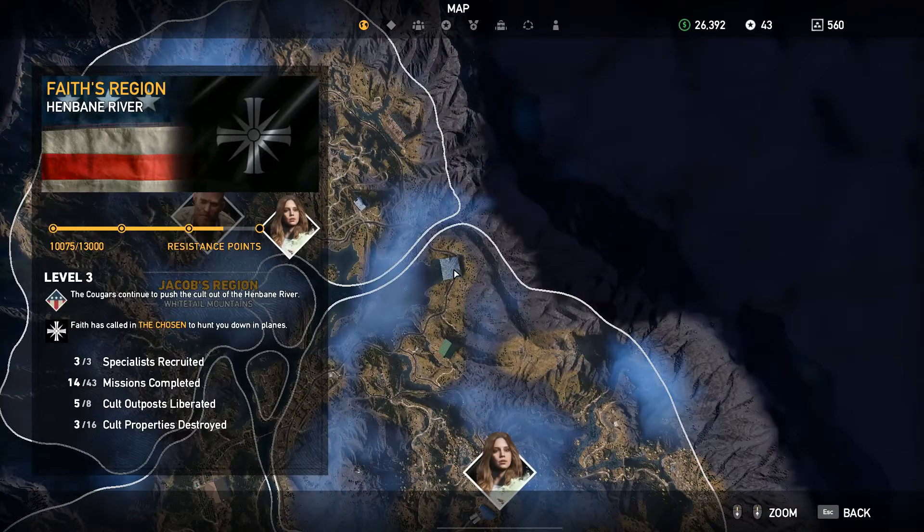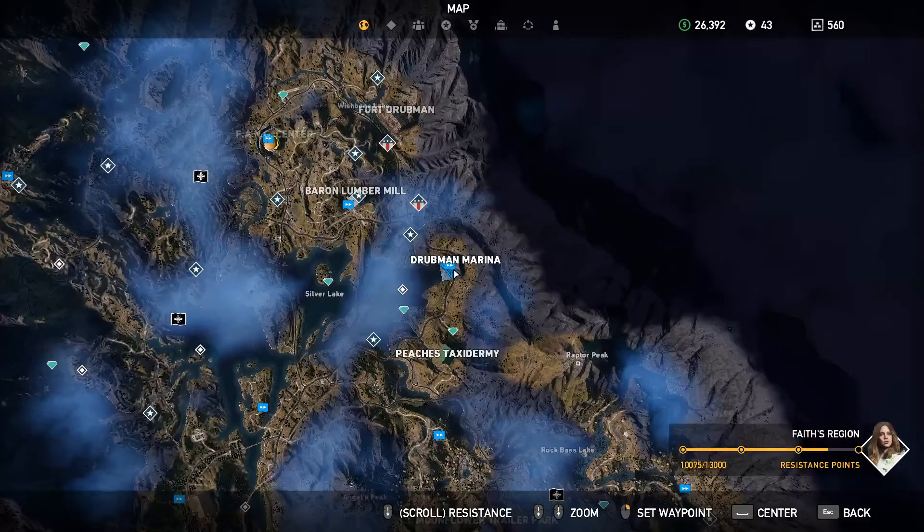Hello everybody, Sarkoth Haven here back again. We are now in Faith's region, the Henbane River. Zoom in, we are at the Drubman Marina.